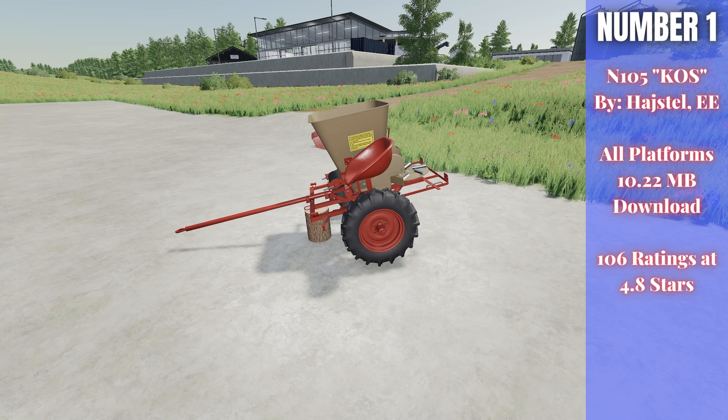Number one this week is the N015kos by Hastell EE — 10.22 megabytes to download for all platforms, currently rated 4.8 out of 5 stars with 106 ratings. This is a 700, a fertilizer spreader that also plants oilseed radish, grass, and a couple other basic crops. It has a 7-meter working width, acting as a broadcast fertilizer spreader or broadcast planter, with a 200-liter capacity. You can configure the hitch, add a three-point front hitch, and customize the color and visual options.